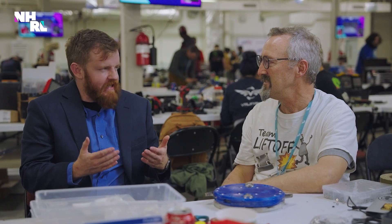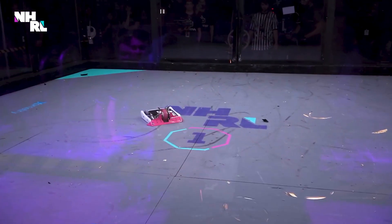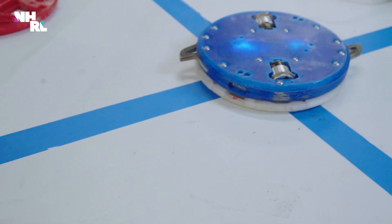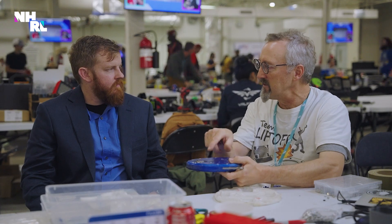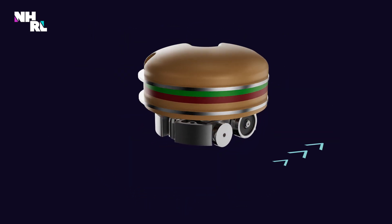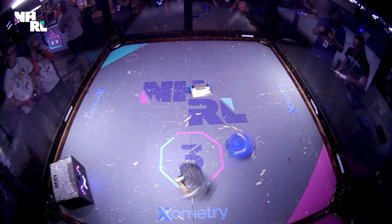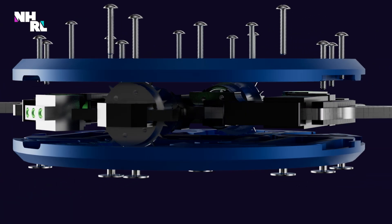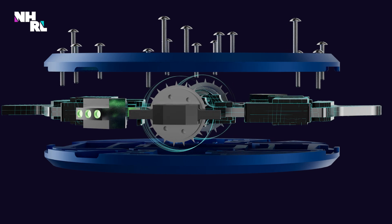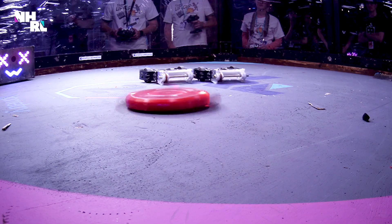For fans not as initiated on weapon types: this bot doesn't have an active weapon technically — it doesn't have anything on it that goes spin-spin. So what is a melty brain spinner? There are two big types of bots: vertical spinners and horizontals. Technically this is a horizontal spinner — a whole body spinner, or shell spinner. A shell spinner has motors and wheels driving the bot around the arena, and the outside shell spins as the weapon. The benefit is you get more mass creating inertia and energy stored as it spins up, and by putting more mass on the outside, you get more energy on impact. With a melty brain, the whole body is spinning, so the entire three pounds is the weapon.